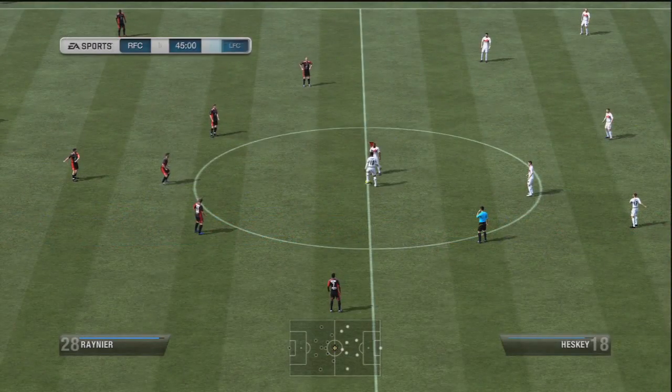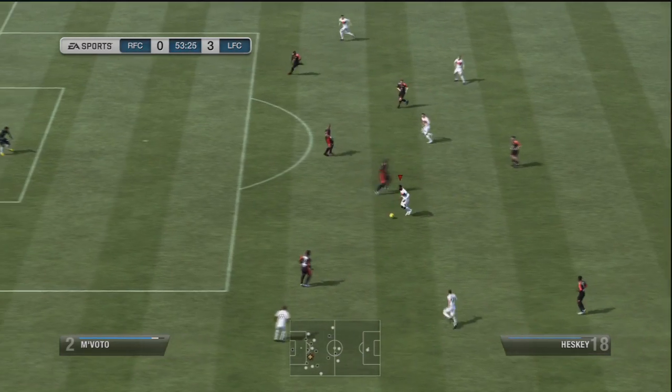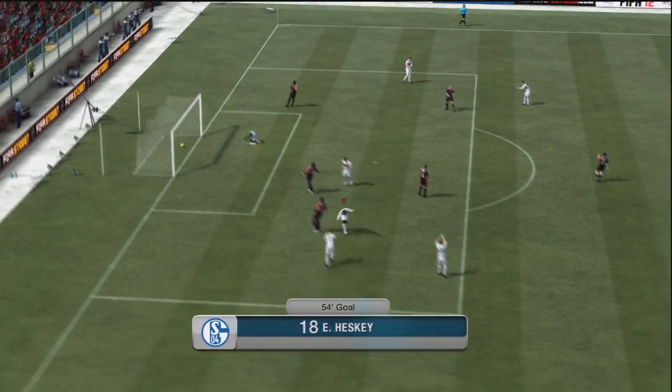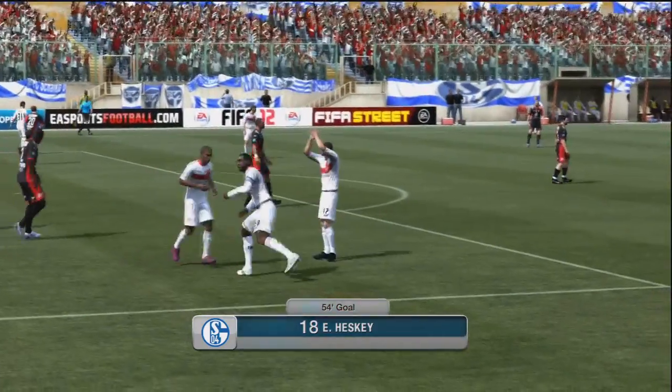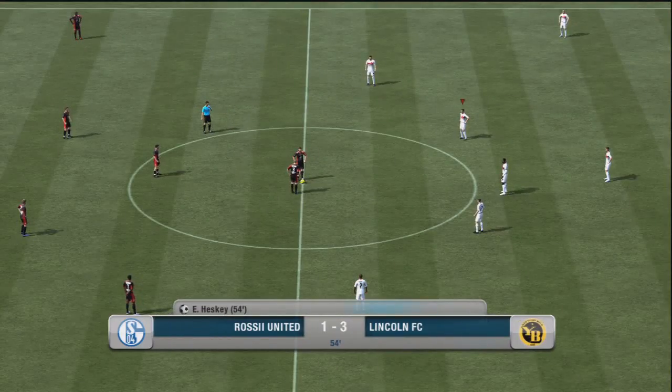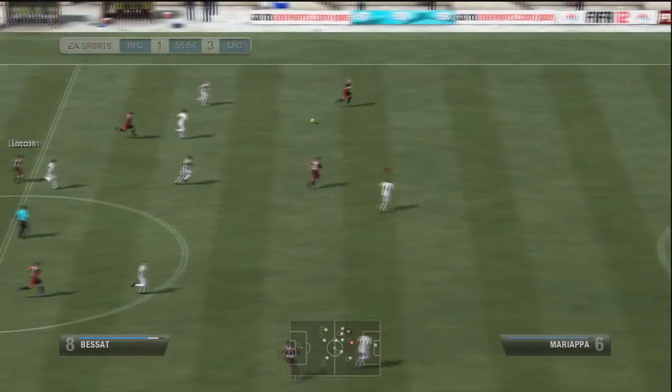I don't rage too much at FIFA anymore — it's just gone past that. But we do get Heskey in behind, and of course he curls that one in beautifully because he's on a boost. That's quite a nice finish outside — or just inside — the box, a tidy finish into the top corner. So that's now 3-1, but short-lived because he runs up the other end, passes it across quite tidily, and sneaks one in. My keeper probably should have got that.